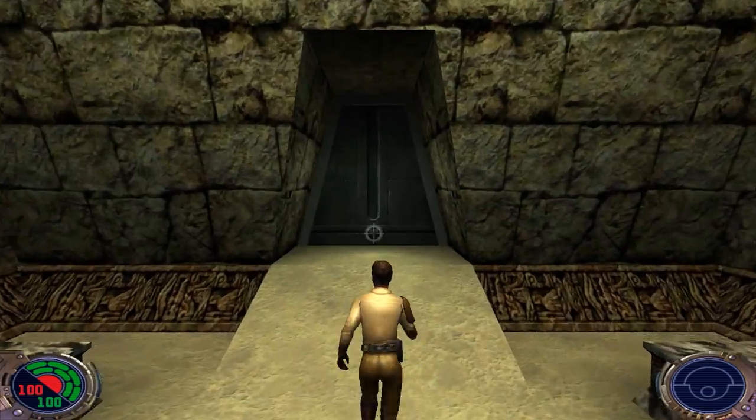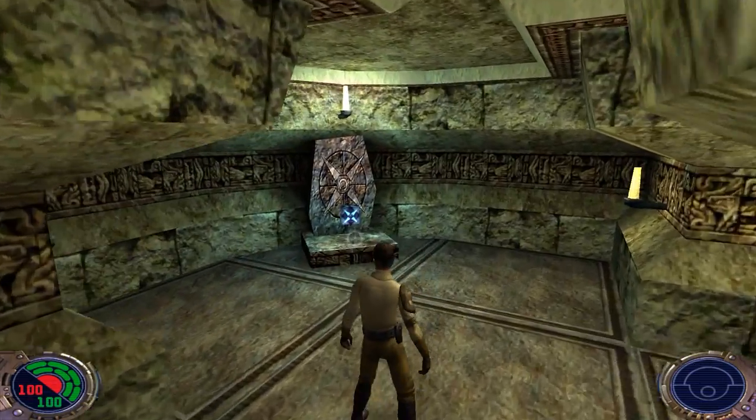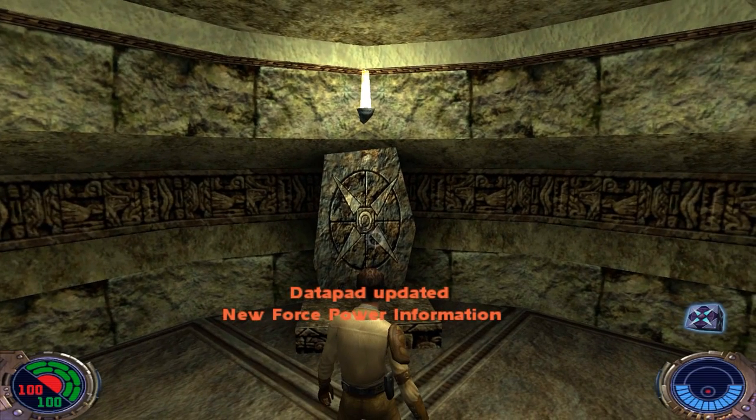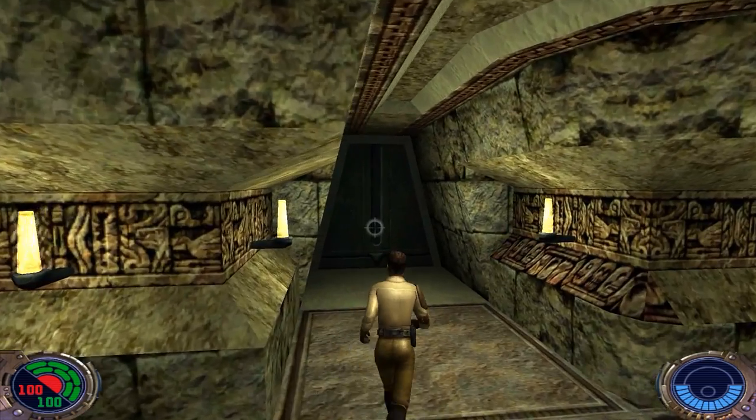Let's get started with the trials. We head in through the door on the left, and right away we have our very first Force ability. Taking a look at the data pad: Force Push — allows the Jedi to push objects away from himself and defend himself from missile and Force Grip attacks, Rank 1.